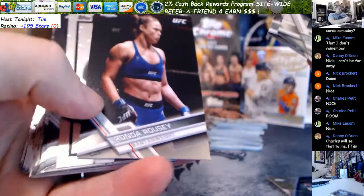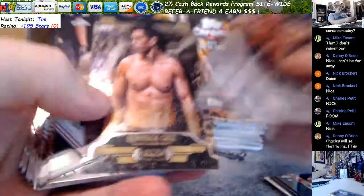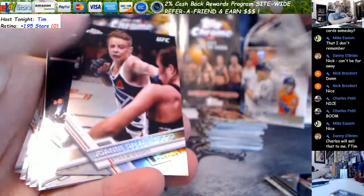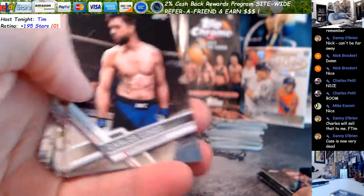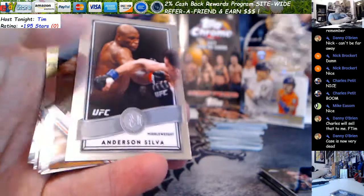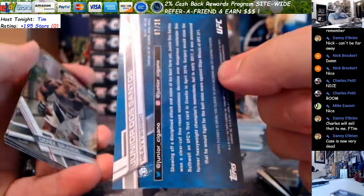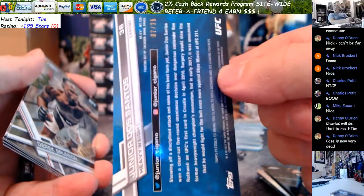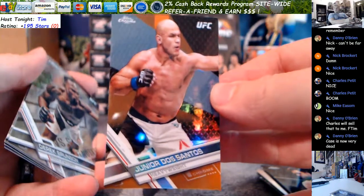Tate. Tom Breeze. T-Wood. Rousey. Frankie. Dom Cruz and Garbrandt. Michelle Watterson — Karate Hottie. That's Jojo card. Carlos Condit. Reyes. Silva. JDS Orange out of 25 — that is really cool. I love how they stayed with the baseball parallels. Seven out of 25, JDS. You should have stuck with your box, Danny.